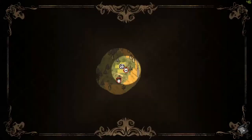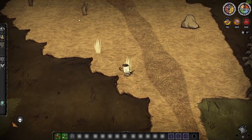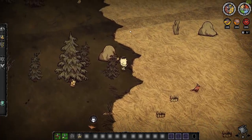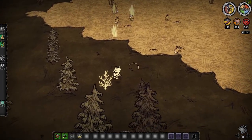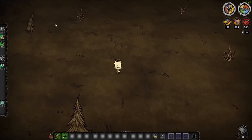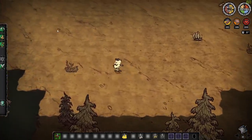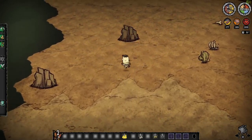If you check the map, you can see we explore for each other, so it'll take a little less time to explore the world. Oh, there's a bunch of beehives with a bunch of grass around it — that's a set piece. It's an area that's saved in the game and there are loads of set pieces that can randomly be placed around the world. You can even get a walking cane from a skeleton. You don't want to pick up flowers — leave them for butterflies. You get 8 health and a bit of hunger, which is like a berry and a spider gland combined.